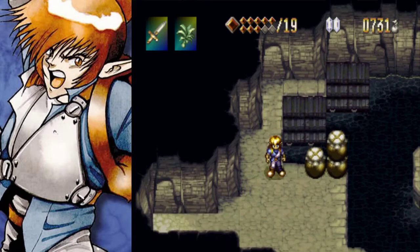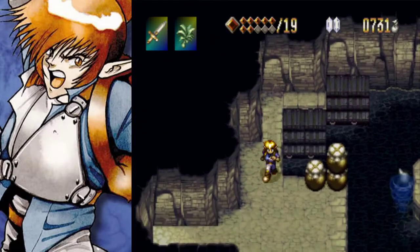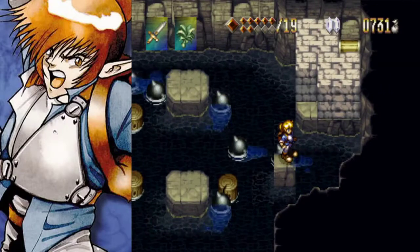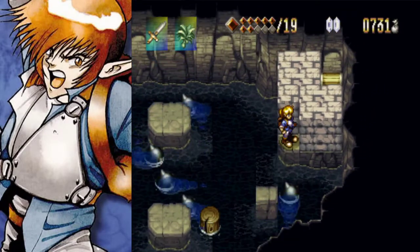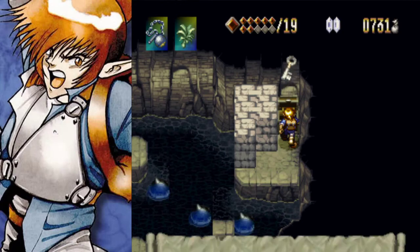I could definitely make this, and then I don't make it. The horizontal jumps are a little easier in my opinion because it's easier to gauge the perspective, but vertical jumps, not so much. It might be easier just... Yeah. Okay. And we got ourselves another key.